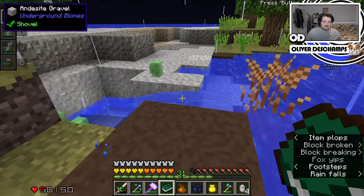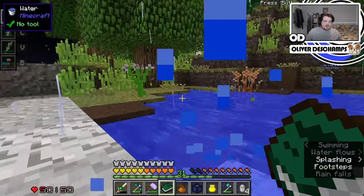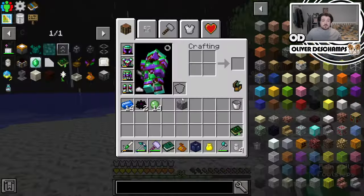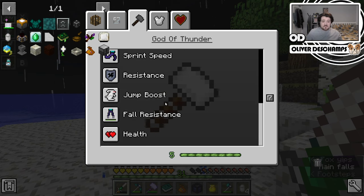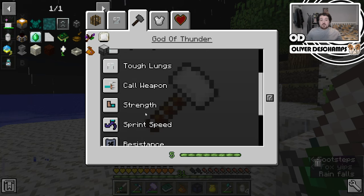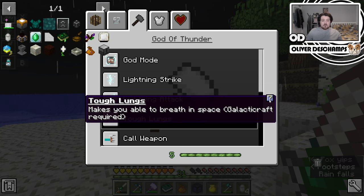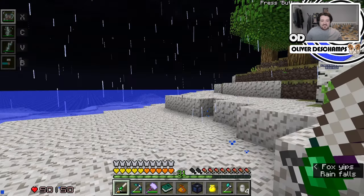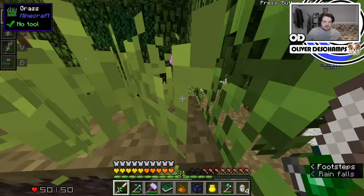I also keep finding these little slime eggs — I don't know if they produce slimes or what, but it gives us slime balls and I'm never going to say no to that. So we're just looking for flowers currently. There's an extra tab which explains the god of thunder stuff. Because of this, we get extra health, extra fall resistance, jump boost, resistance, and sprint speed strength, and then all the powers that come along with it. Even tough lungs — it makes you able to breathe in space, so if we go into Galacticraft we don't even need to worry anymore. It's actually nuts that we found one, let alone two.